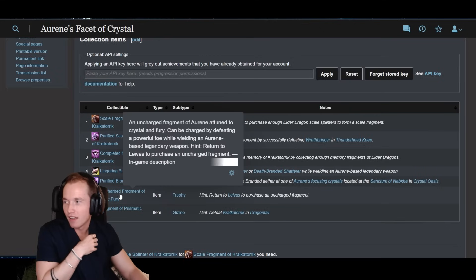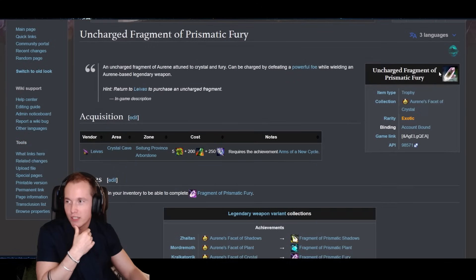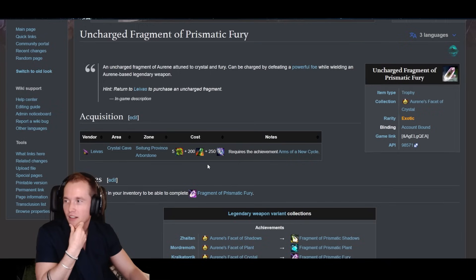This is where we get into the big gold grind — the uncharged fragment of prismatic thing — which is more mystic clovers and a lot of special currencies specific to End of Dragons. I don't know what that would be for the legendary obsidian armor, unless it would just be more amalgamated cryptus essences, and I think that's the most likely thing.